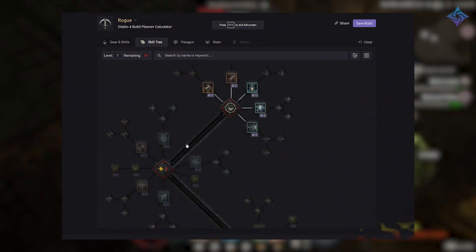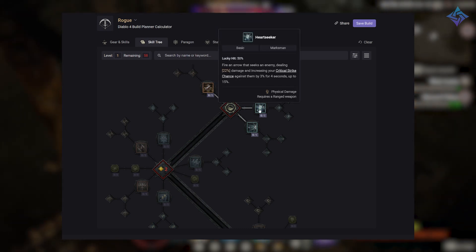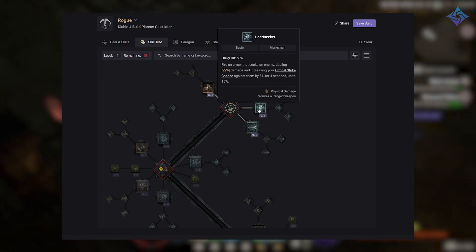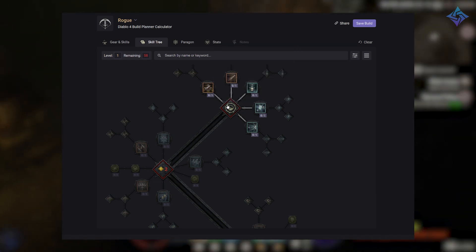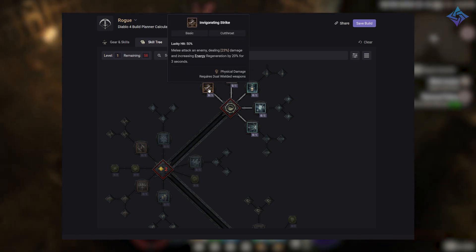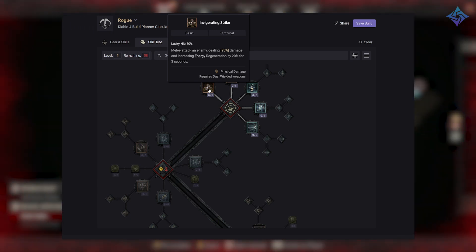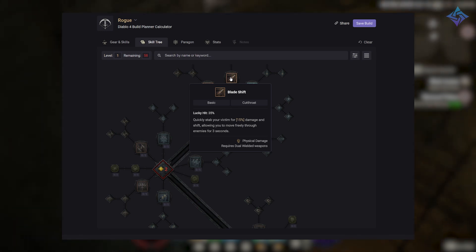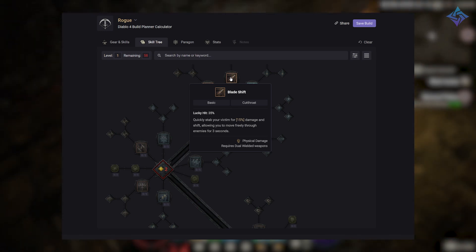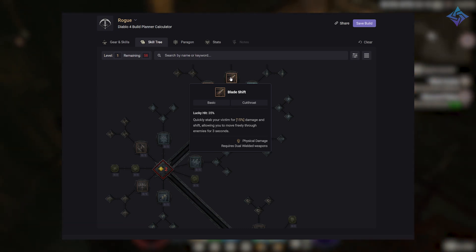For basic skills we have Heartseeker — a basic ranged attack that fires an arrow seeking an enemy, dealing a small amount of damage, but increasing your critical strike chance against that target by 3% for 4 seconds, stacking up to 15%. Then we have Invigorating Strike, a melee attack that deals a small amount of damage and increases energy regeneration for a short duration. And lastly, Blade Shift is a melee attack that deals low damage but allows you to move through enemies for a short duration — great for when you're boxed in and need to get out of trouble.